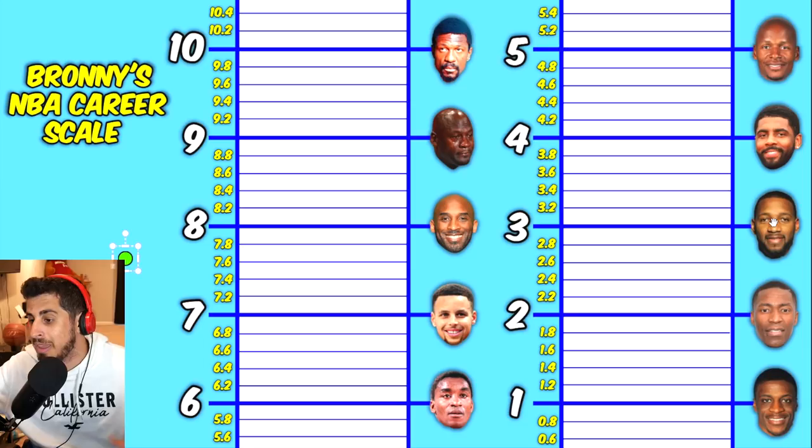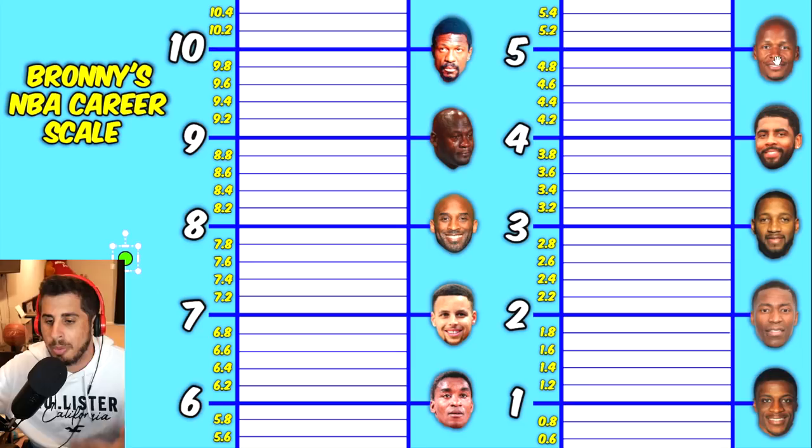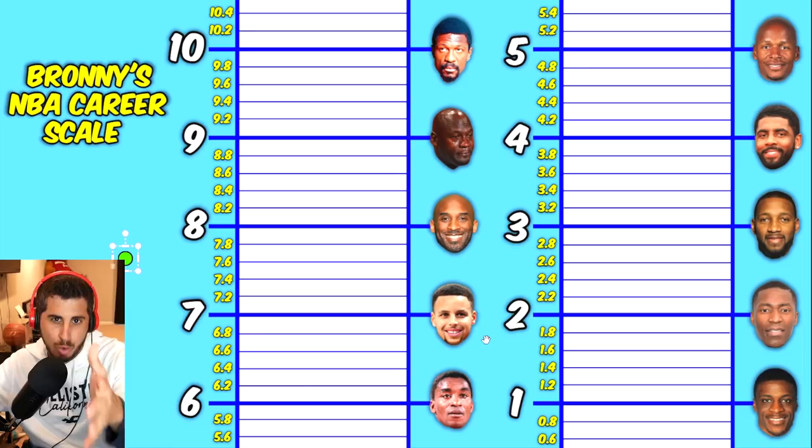Going up the scale: Johnny Flynn — no rings, a bust. Jamal Crawford — a very good player for a long time. T-Mac — one of the best players for a little bit. Kyrie Irving — won a ring as the second-best player. Ray Allen — two rings but one as a role player. Isiah Thomas — two rings as the best player. Curry — two rings. Kobe — five rings. MJ — six rings. Russell — eleven rings. I'm glad I made this scale because actually ranking the careers is a lot of fun. Let's get into simulating Bronny James's NBA career 100 times!